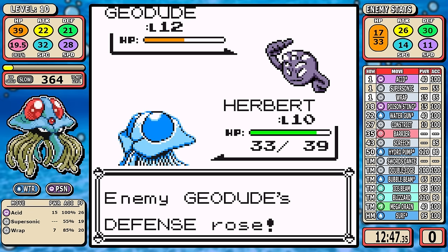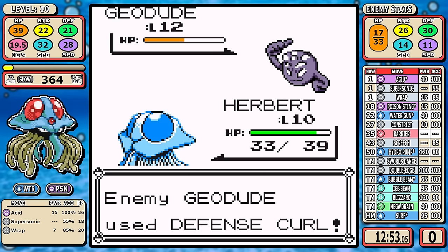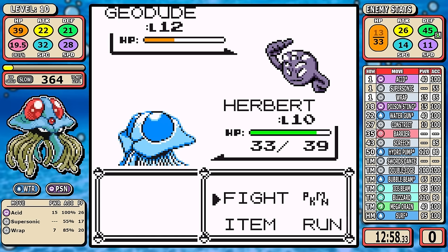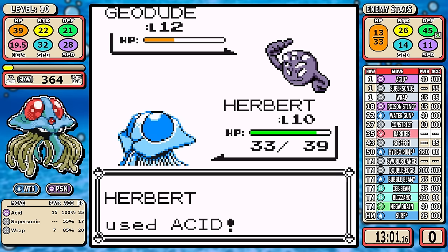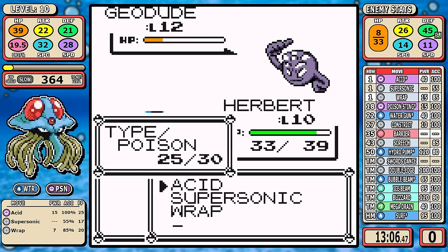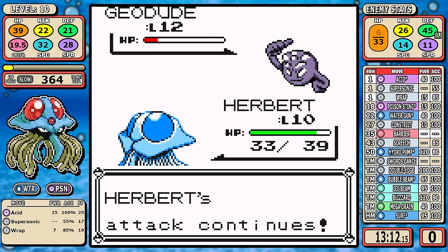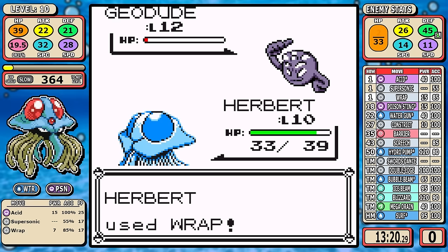I get pretty lucky — a quick two hit from confusion does a lot of damage and I keep pressing my luck. It does cost some time but not a reset, and it hits itself a little more. I finish it off with Wrap. Just like the Sandslash video, this Brock fight isn't really consistent. I had to mull over a lot of strategies, and even in this finalized run it still took a few resets to get the right battle.